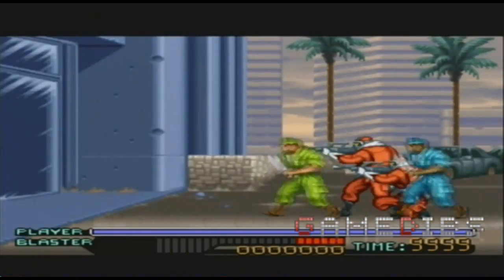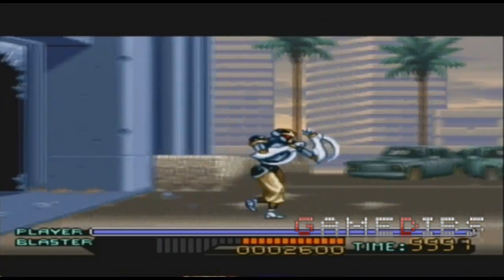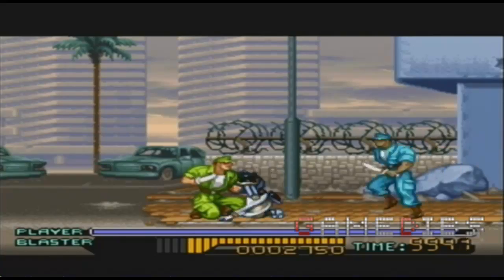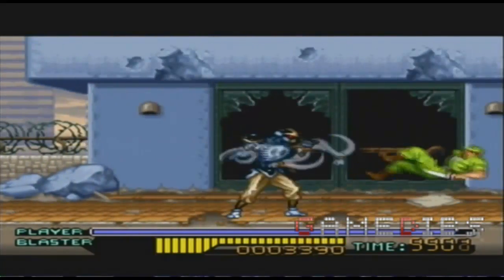The Ninja is the strongest, but he's the slowest and he can't jump, which sucks. Kunoichi is probably the most balanced, but she's a little too slow for my taste. And Kamae Tachi is my absolute favorite — he's the quickest, not the strongest, but he is the most fun to use.